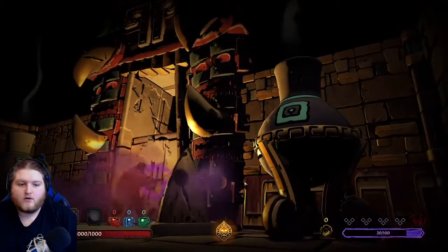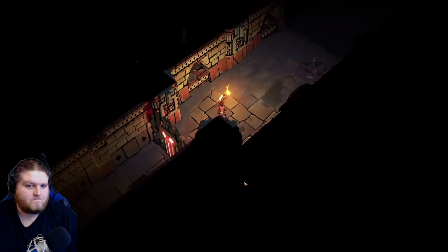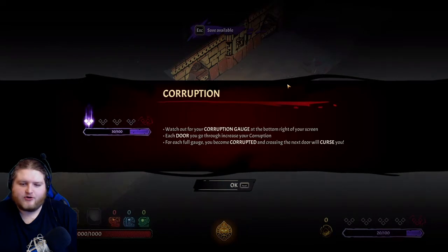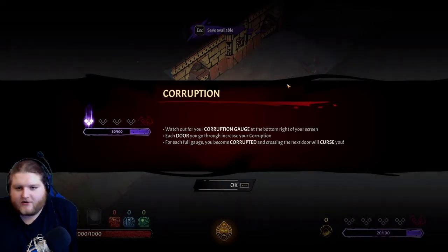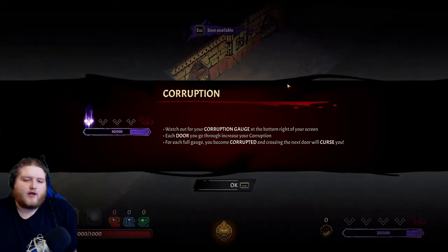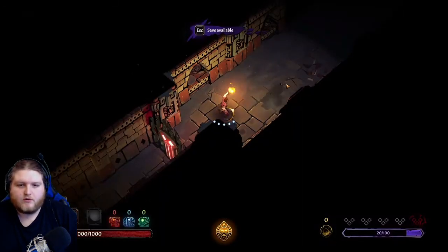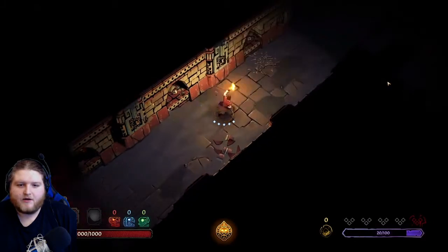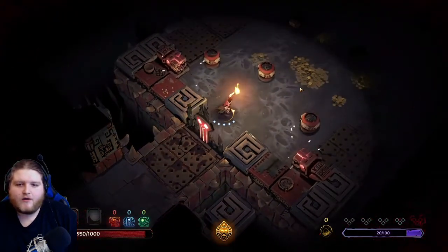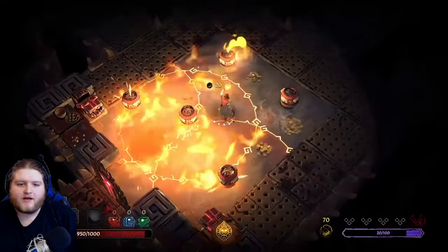Watch out for your corruption gauge - of course you gotta watch out for the corruption gauge. Each door you go through increases corruption. For each full gauge you become corrupted, and crossing the next door will curse you. They're not gonna tell me what getting cursed does.